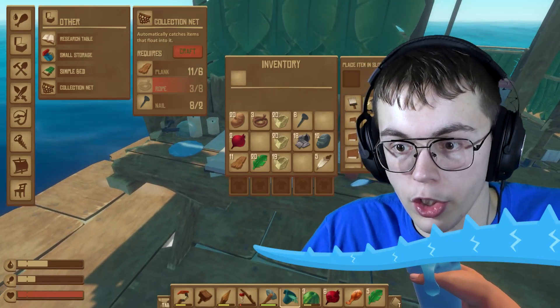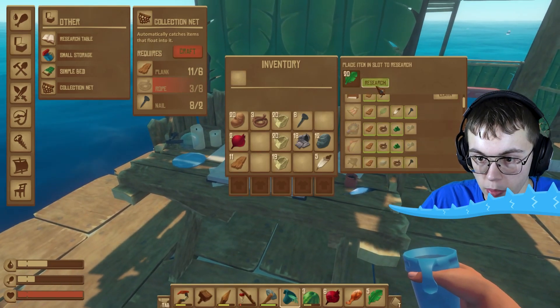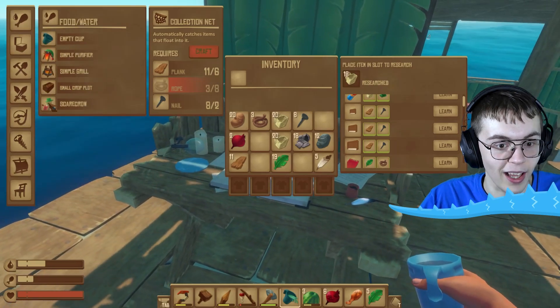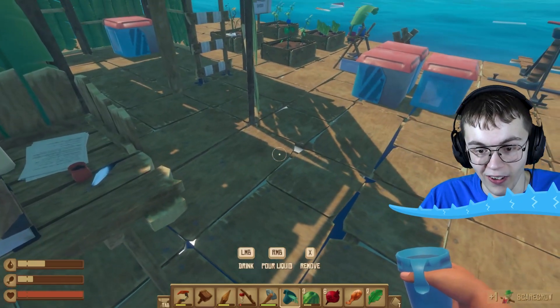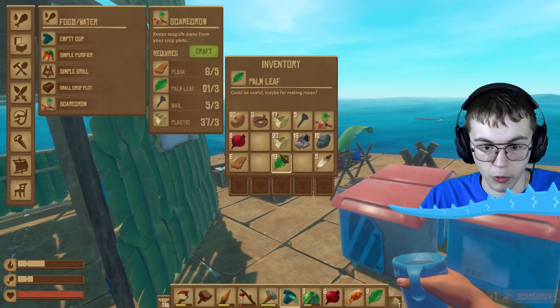I can learn how to make a paintbrush. Now I can make a paintbrush. Go ahead, research these palm leaves - I can make a new bed and a chair. Wait, a scarecrow! I need that. Where do I make a scarecrow? There we go, I can make one right now and I can use that to help fend off these birds from my crops.